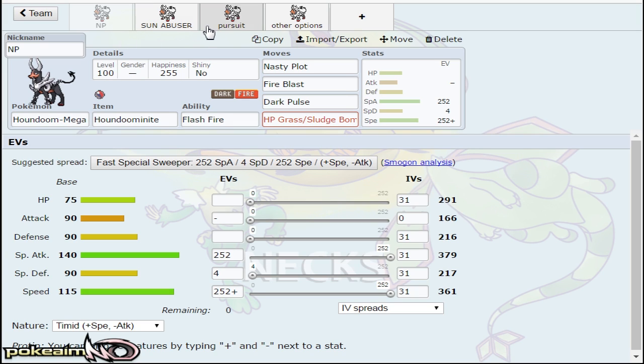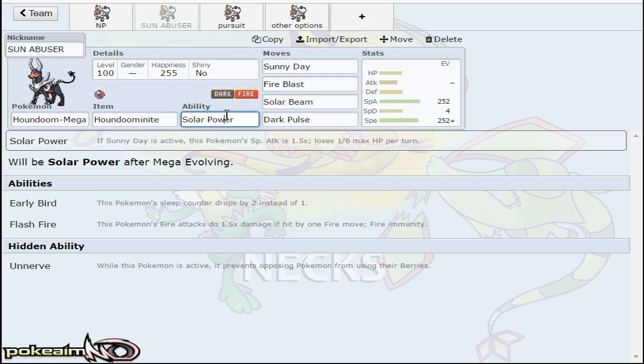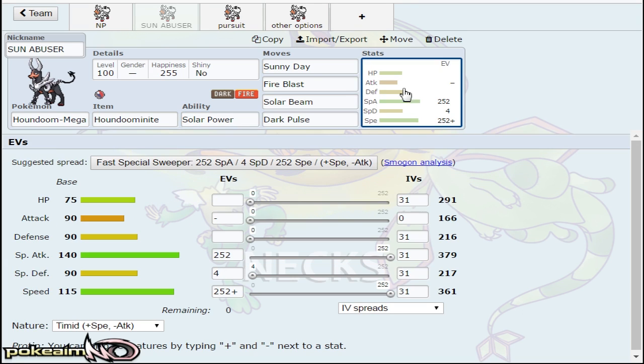The Sun Abuser set is mainly about abusing that sun — set it up and sweep. You could also use Nasty Plot on a sun team. I think Houndoom itself makes sun a really interesting option in the UU tier. Just set it up for yourself, and for the next four turns blast people with Fire Blast, hit them with Solar Beams, and boost the Dark Pulse. Because Solar Power gives you the equivalent of Choice Specs in the sun — so it becomes a Choice Specs base 140 special attack mon in the sun.